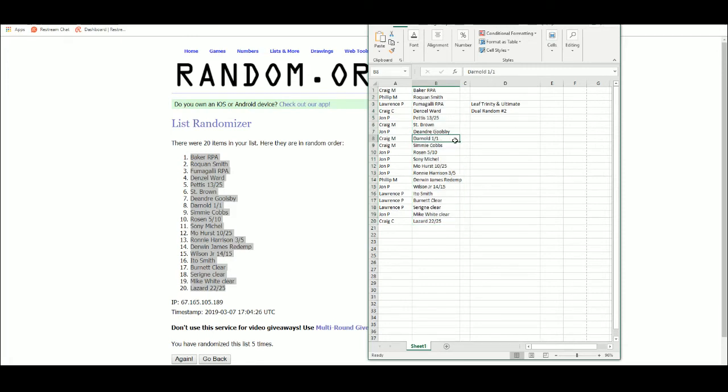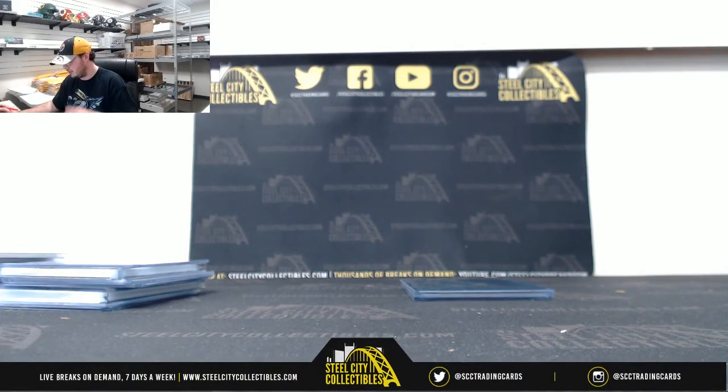Craig hits the Sam Darnold 1/1 and the Baker Mayfield RPA - huge break for Craig right there, hitting two of the three big ones, the top two. John came in with the third highest card, the Josh Rosen 5 of 10. Really nice to hit the two highest cards, the Darnold 1/1 and the Baker RPA. Awesome break. Alright guys, that's going to do it - I'm going to go ahead and upload this video to YouTube. Congrats again, especially to Craig, with those couple of monsters there.